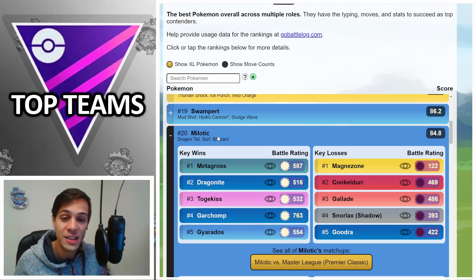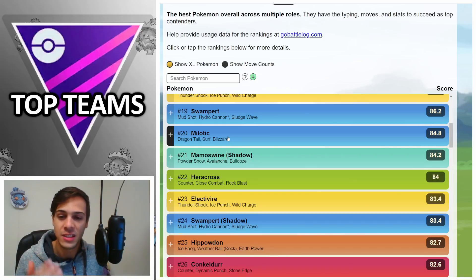A new addition to the meta is Milotic, which I think is very interesting. With Dragon Tail, Surf, and Blizzard it has some cool coverage — if you bait a Surf versus Togekiss you can hit the Blizzard and kill it in the one-shield scenario. With Dragon Tail you can farm down most Dragons. You actually beat Metagross because you resist its charge moves and fast moves, and because of Surf you can also beat Excadrill. However, Milotic barely hits 3K CP, so it lacks the stats to really compete and I feel it will underperform a bit.